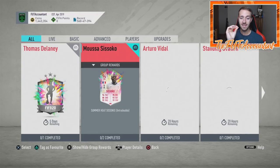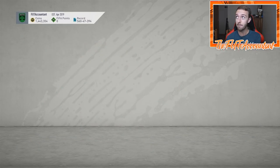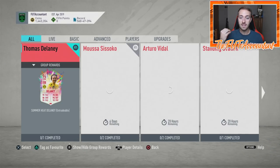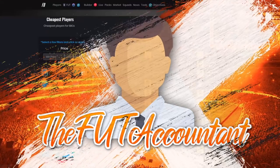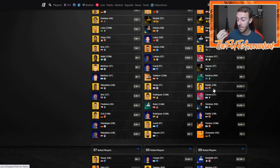If a prime moments SBC does come and it's somewhat doable, it's going to make the market drop a lot. So if you think icon moments is coming in the next two to three days - which I do think it is - be very careful with cards you own. Probably cash them out, take the coins even if a card just went up. Take the cash on that Mbappe or Neymar that's up three or four hundred thousand coins, because a prime icon moments pack has the potential to drop the market significantly.